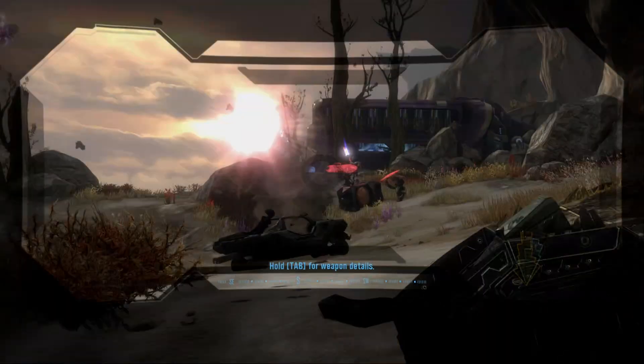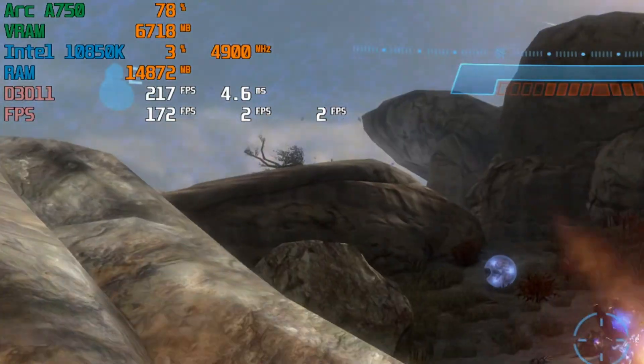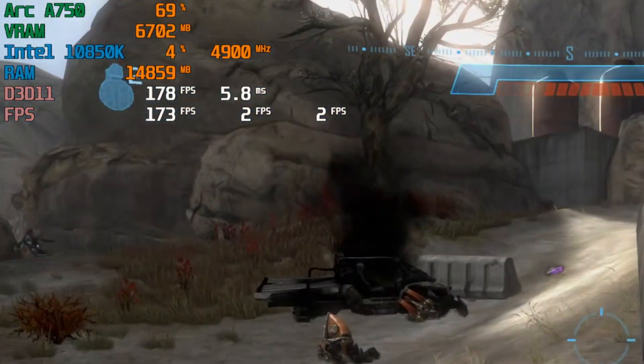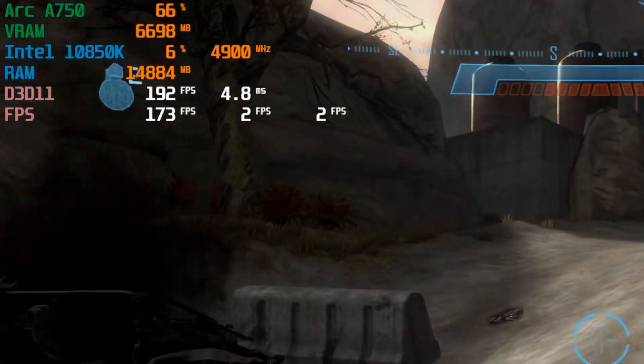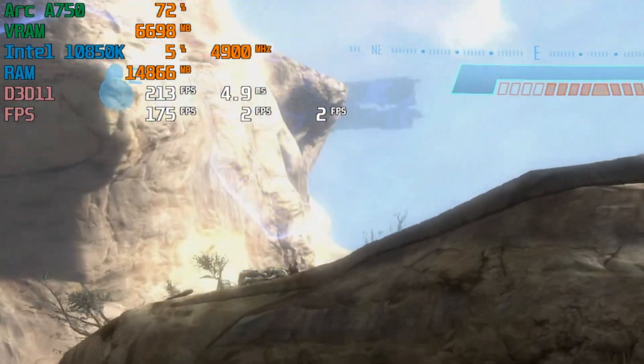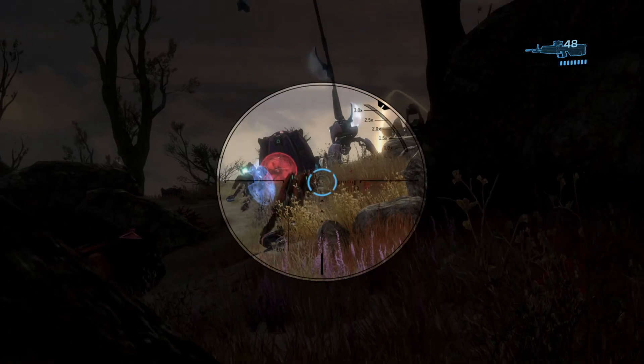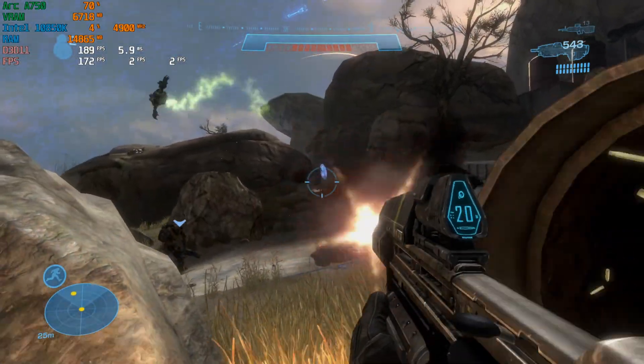Looking at the actual usage in MSI Afterburner, we can see the card is now running at 100% utilization instead of around 30% — that's already a very good sign. But does that mean 425 fps? Well, it looks like we're going to fall a little short.